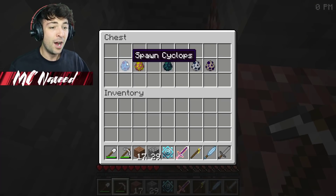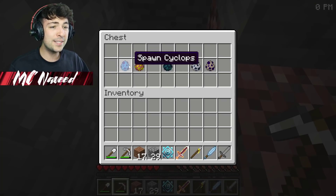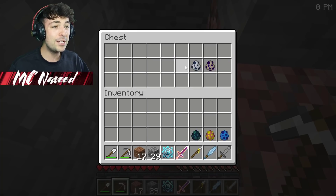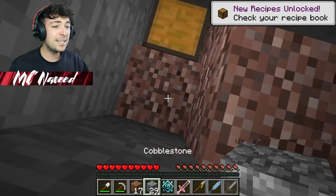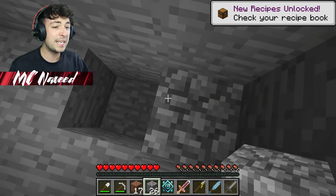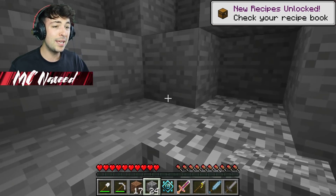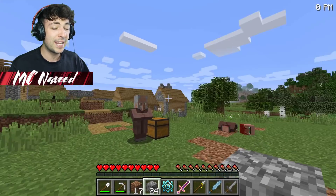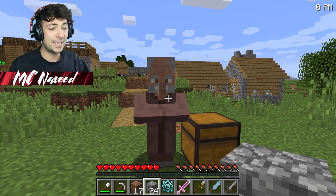I was just digging around and found a chest — I'm not really sure where it's come from. Right inside, we have spawners. I'm going to take out every single one. We've got a Cyclops, Barako the Sun Chief, Hydra, an Alpha Yeti, and a Twilight Lich. Let's get out of here and give them to the villager, though I think the villager is probably going to want us to spawn and fight them all off. This is going to be insane.